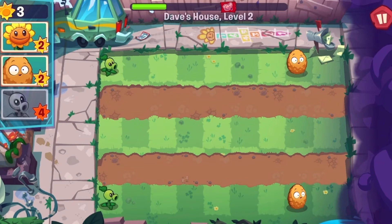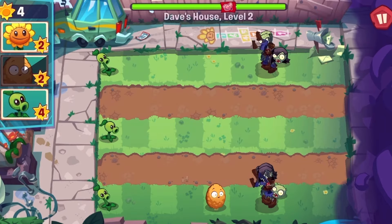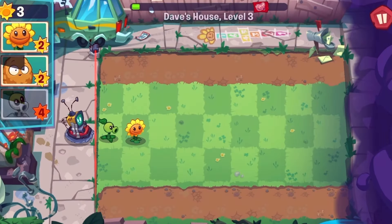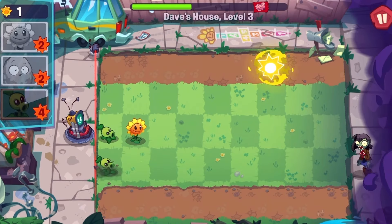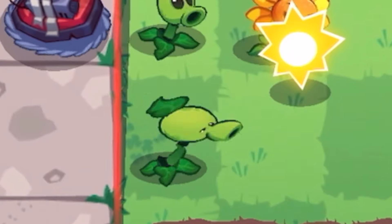The second level immediately starts us off with two pre-planted peashooters, so I only had to defend the middle row, and that was even easier than the first. This game really seems to like placing pre-planted plants, and there's nothing we can do about this sunflower except to ignore it, because we don't get the shovel until later on in the game. So now all we have to do is sit back and watch the peashooters do all the dirty work for us.